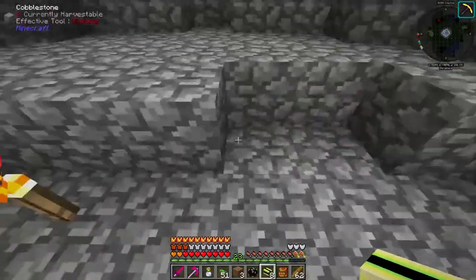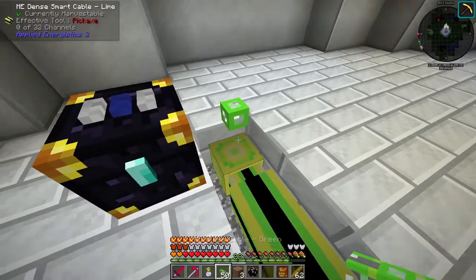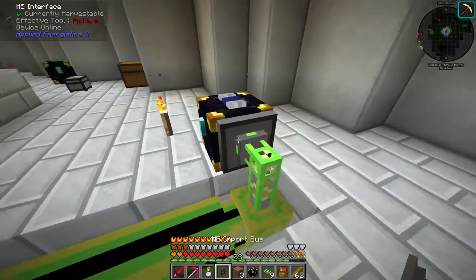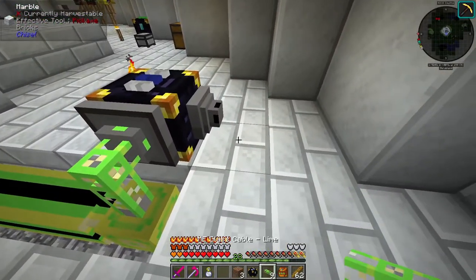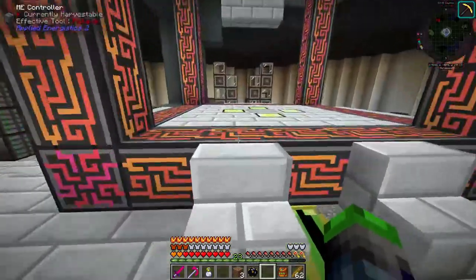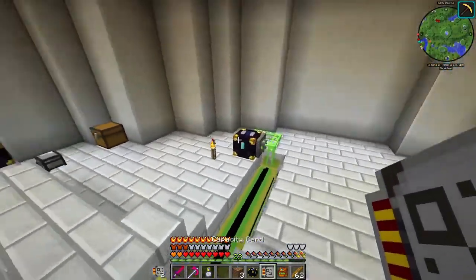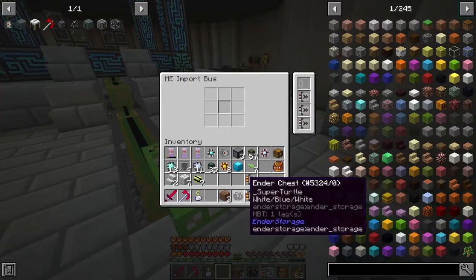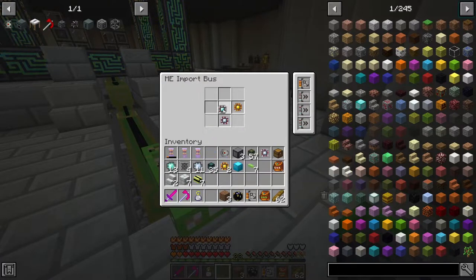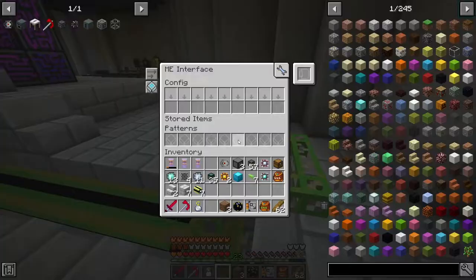We're going to come behind the stairs. Place this guy here, we're going to grab this - yeah I don't know if this is going to work. This is green, we need lime cable. So we'll put the interface on the side here like that, and then we're going to take this import bus and put it here. We're going to place it like this. Import bus - we're going to have three of these with a capacity card.